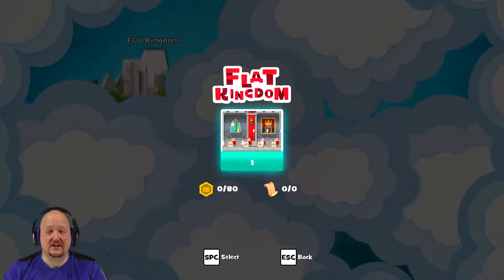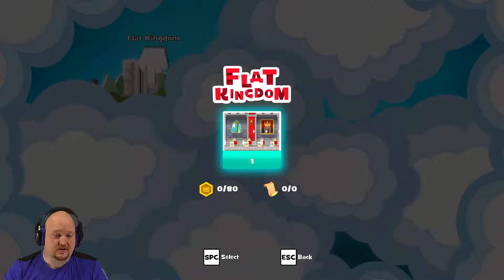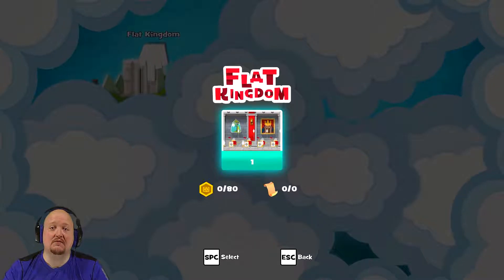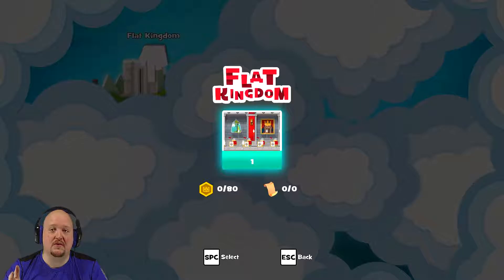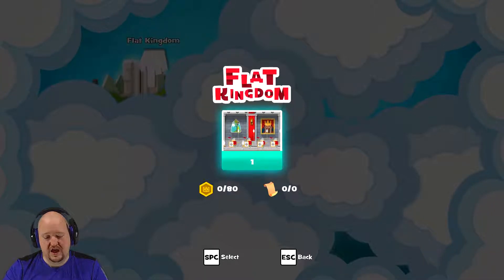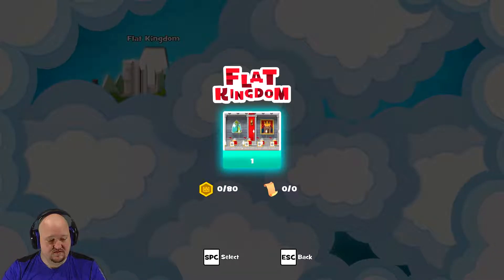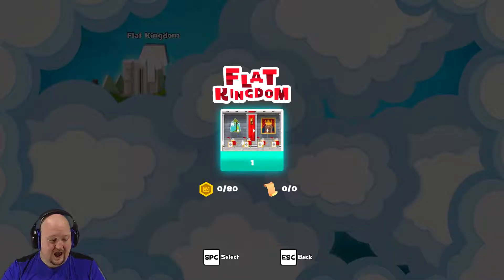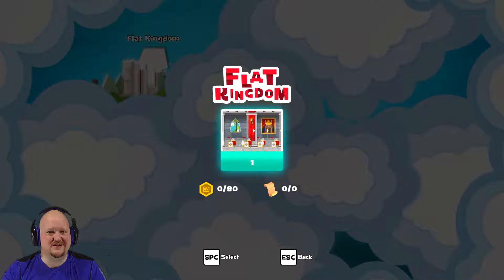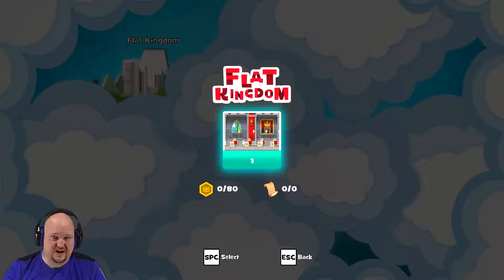I had to drastically change the controls around. This game says starting off, recommended use controller. So I started up my Xbox One controller, and just like with Adventures of Pip, it was stuck with me moving left and I couldn't do anything. So I can't play this with the controller. They had the arrow keys moving, that's fine by me. But they had your attack buttons listed as square, circle, and triangle, so I don't really know what they do. They had it as Q, W, and E, which is really awkward to have your hands set up there to press buttons like that. So I just switched everything around.